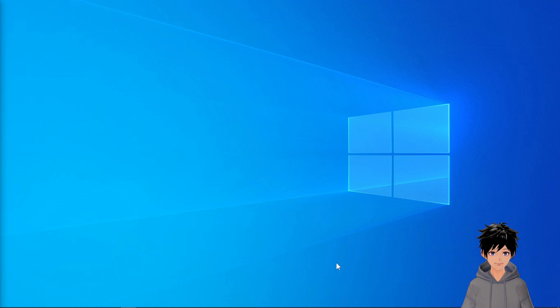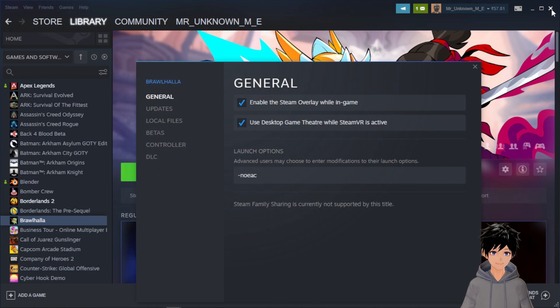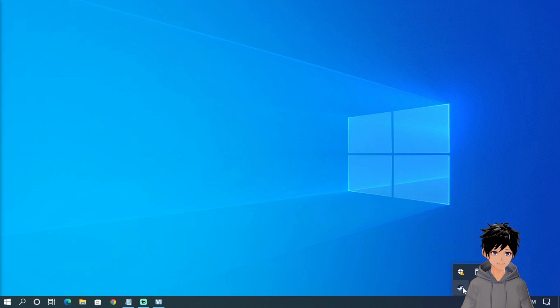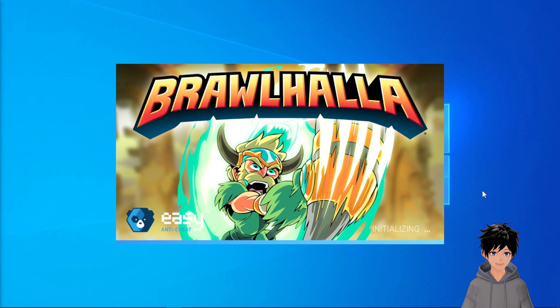To turn on Easy Anti-Cheat, you just need to go to the library, right-click on properties — same as last time — and then just remove the launch option. Now launch Brawlhalla. It will open Easy Anti-Cheat, and now you can play Brawlhalla ranked.